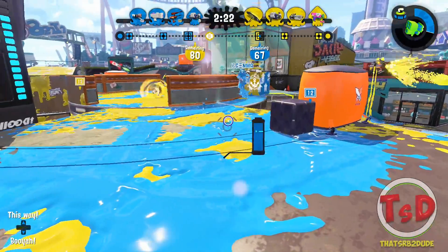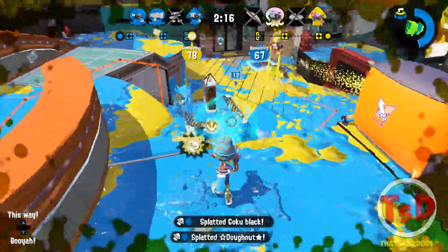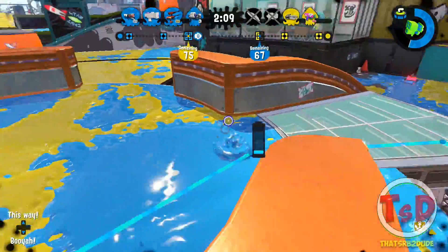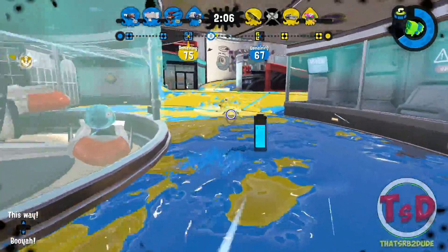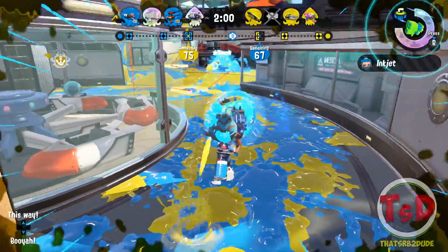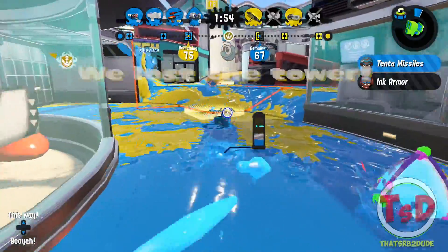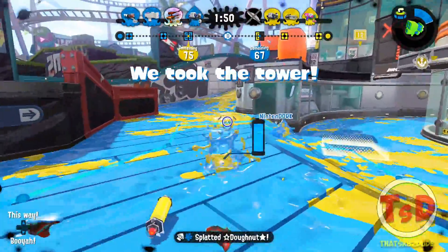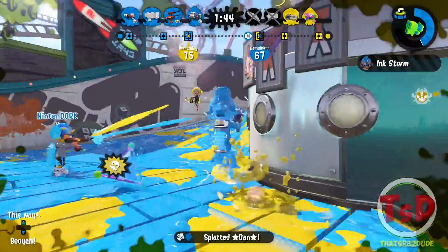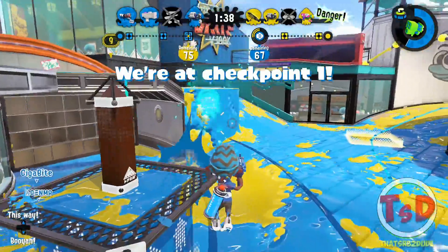It shouldn't last that long — if you've pushed up that close to the player's Inkling, you should be able to secure the kill depending on your weapon. I think all of this information can be very helpful when going against Clash Blasters. Once you put it into your gameplay, you're going to realize how easy it is to avoid a Clash Blaster and always be able to outplay them. I hope you guys enjoyed this video. Please like, comment, and subscribe if you haven't already. Follow me on Twitter and Twitch, both linked in the description below. As always, this has been ThatSrb2Dude — see you guys in a future video.